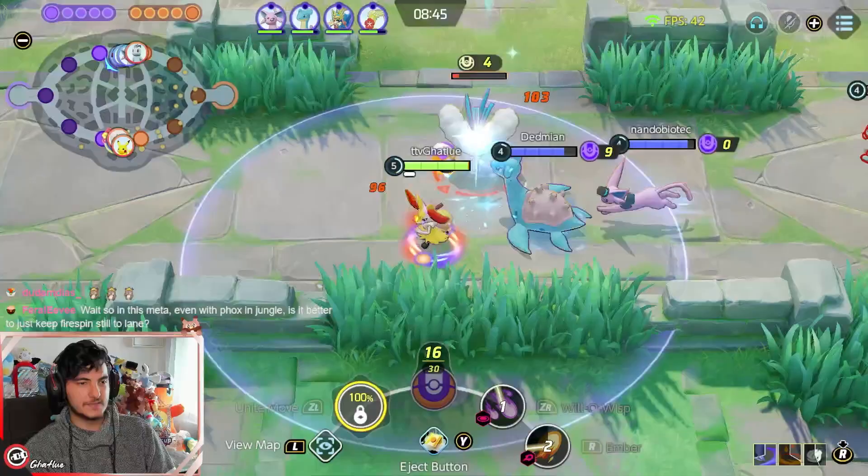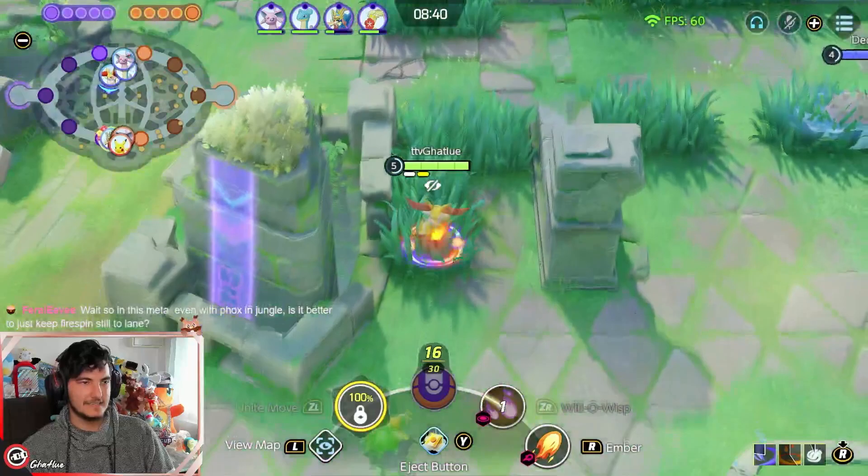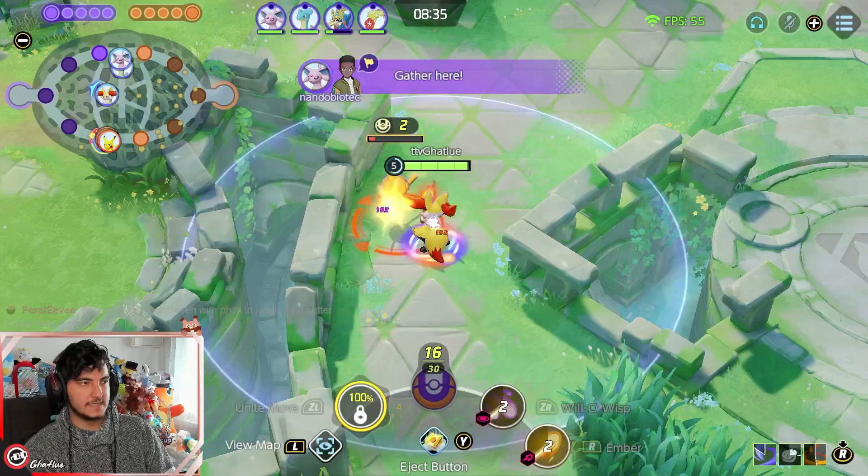So instead of trying to gank the lane that is losing, you should just gank the winning lane and then try to hit your jungle again. Always take your jungle before and after you take the beast.